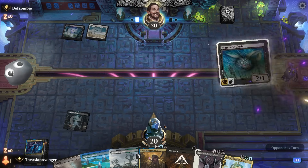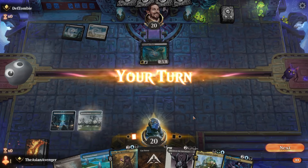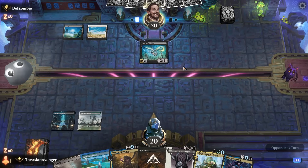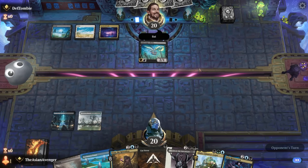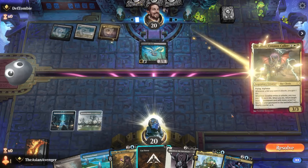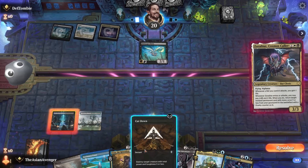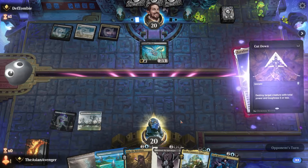Oh, it's Bats — interesting. So what am I afraid of from Bats? I think I want to get rid of the big three-drop. Zoraline — yeah, whenever you do that, I gotta kill the Starscape Cleric right now while I can.